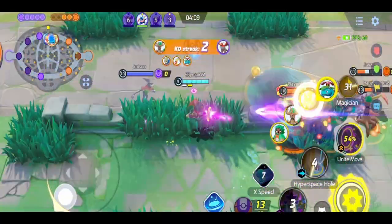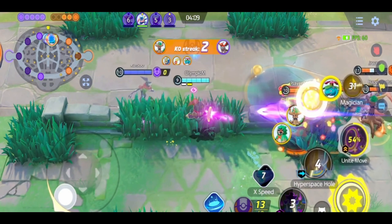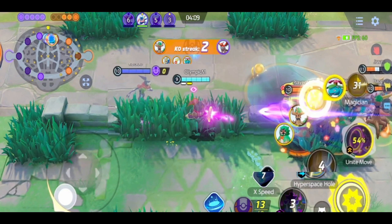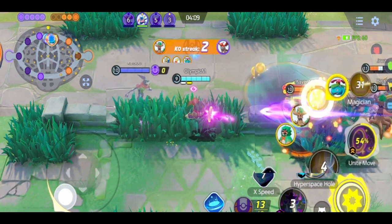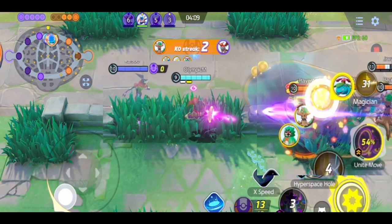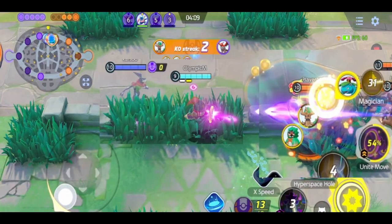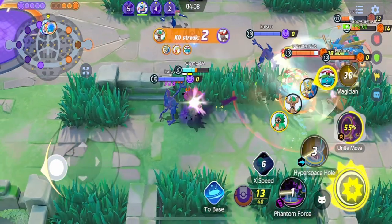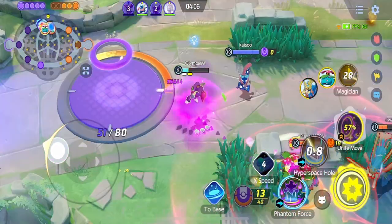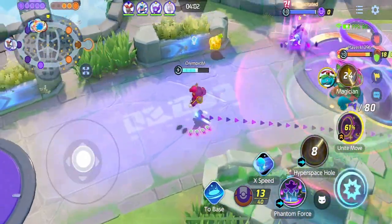This is a 2v5 situation — all of the enemy team is here and they are determined to make this push happen. My lane partner and I do our best to stall for my team to come from base. My main focus is to keep my Greninja alive, whether it's drawing aggro off him or damaging enemy squishies for easier KOs.